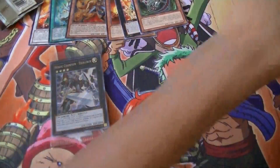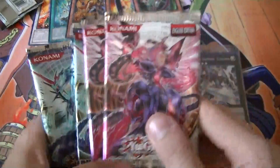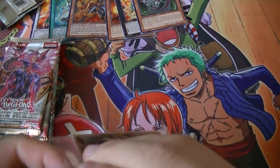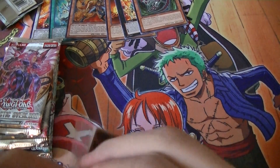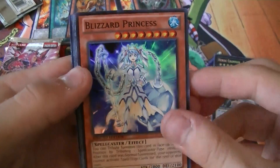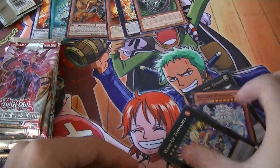We have the promos — two Galactical Lord, three Photon Chocolate, and no Order of Chaos on this one. These promo ones are kind of hard to open cause they're clear. So in this one you have Heroic Champion Excalibur, Blizzard Princess, Wind-Up Rabbit, Evil Star Lagia, and Wind-Up Zim Mains. Those are the promos.